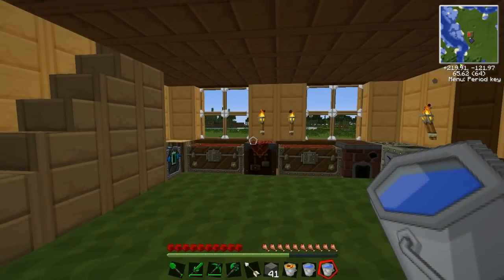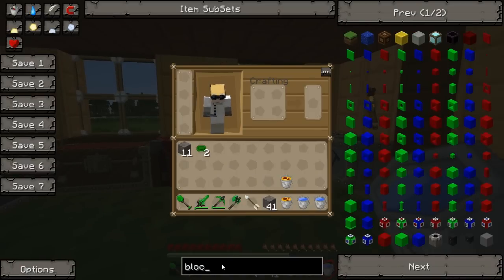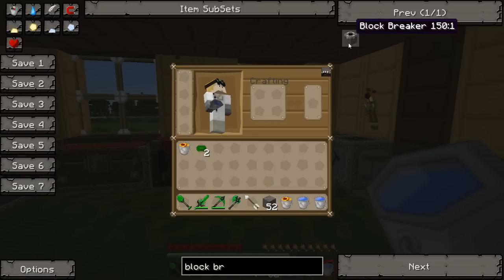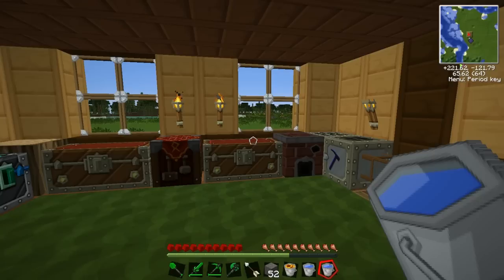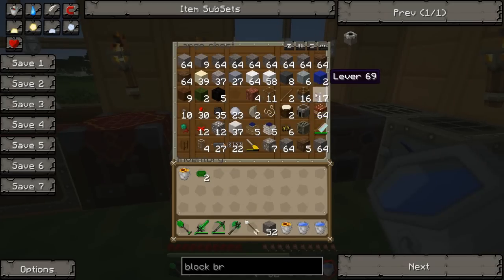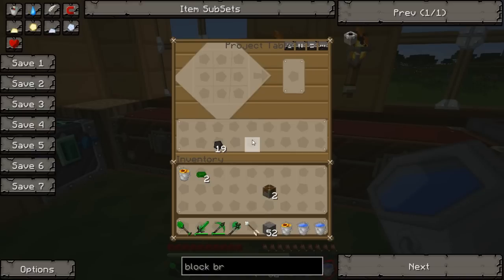For this we're going to need a machine called a block breaker. For that you need a piston, an iron pick, some redstone and some cobblestone, so it's fairly simple to make. I just need iron and pistons and we've got a bunch of pistons so we're good. I'm going to make two of them because that's how much lava we have. Ideally we'd have more, but two will do for now and I'll collect some more lava when I'm feeling braver.